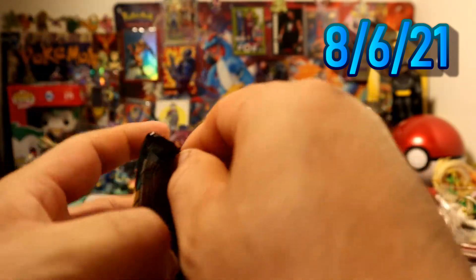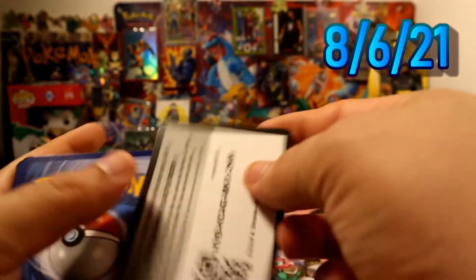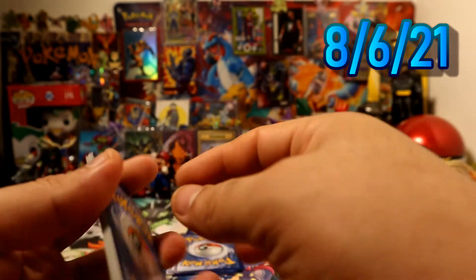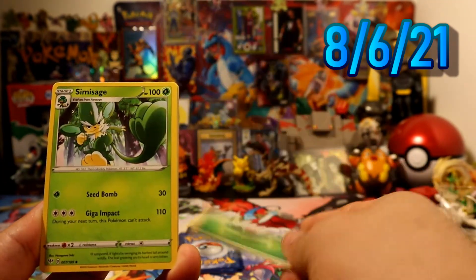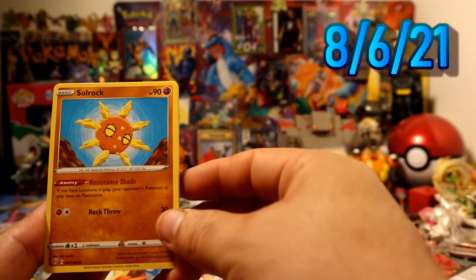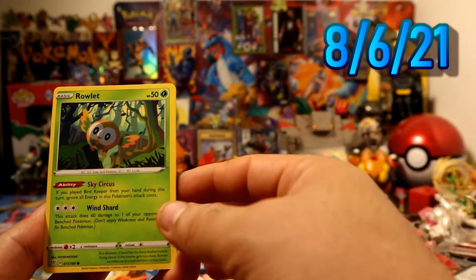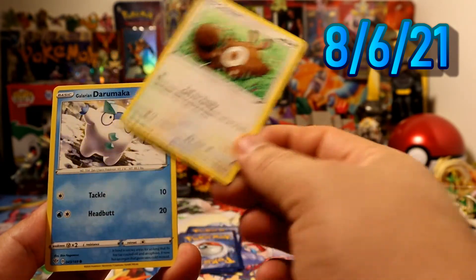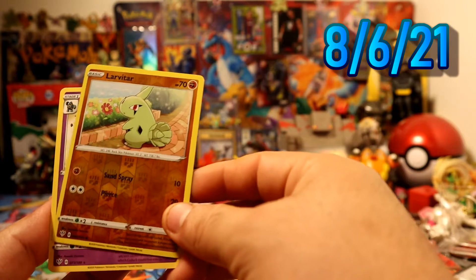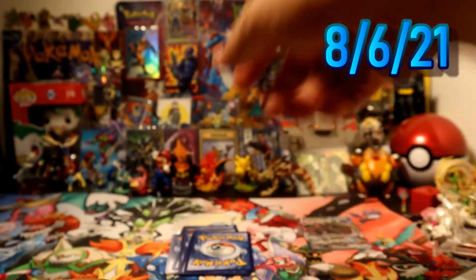But here we go, Darkness Ablaze — please give me something. Darkness Ablaze, I'll give you the code card, maybe you pull something better than me. We have Grass Energy, Sonia, Kabu, Solrock, Clobbopus, Rillaboom.